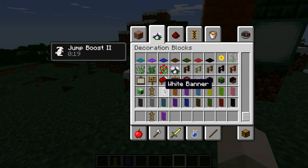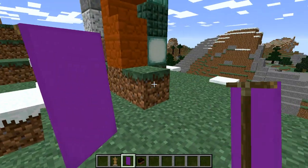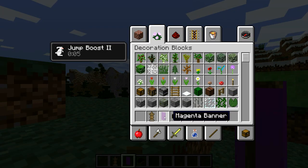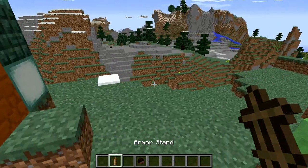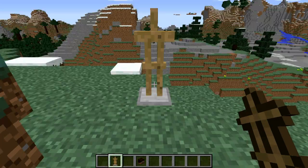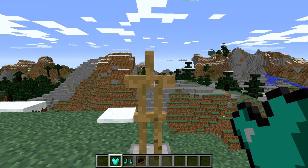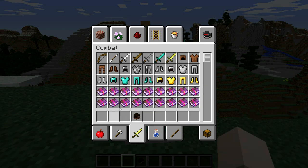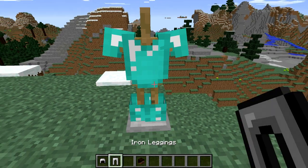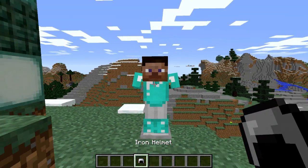It is a little laggy, but look at that — it's like a little banner. I think that's pretty cool to have banners. Maybe if you want to make a castle in a certain color, that would be awesome. We also have the armor stand for you to display your favorite armor pieces.